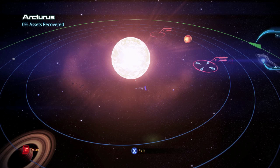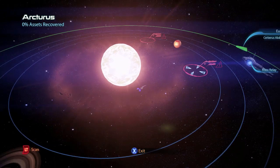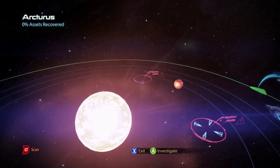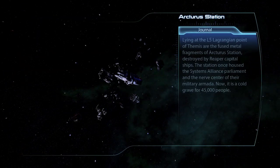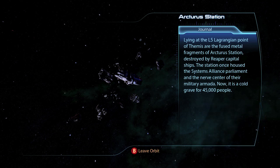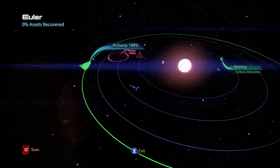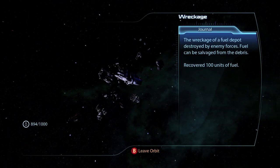This is the Arcturus Stream, which has two systems. The first is the Arcturus system, which has a wreckage for 350 units of fuel, and on Arcturus Station there is an intel item Intel from the Battle of Arcturus. If you take it back to Liara's cabin on the Normandy you can use it on the intel terminal to get a weapon damage plus 5% or shields plus 5% bonus. The second system Eula has one wreckage for 100 units of fuel.